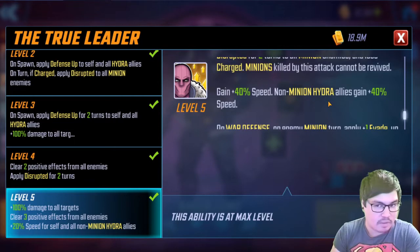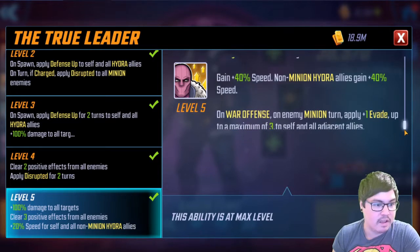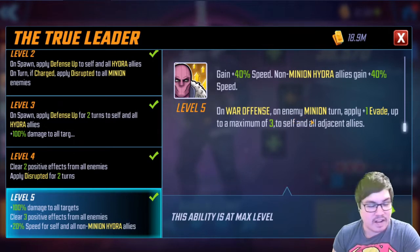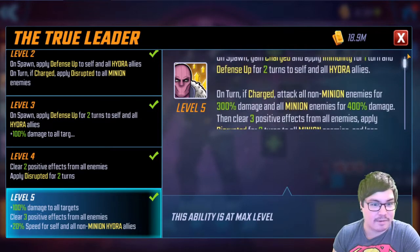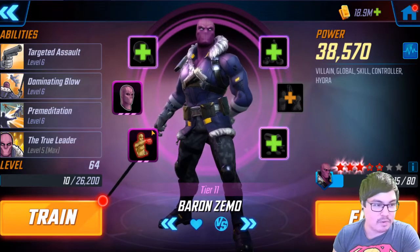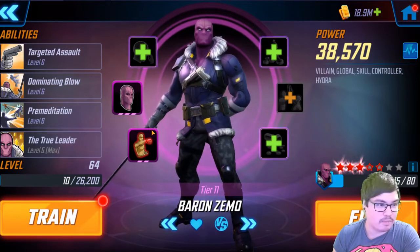The level five upgrade gives 40 speed — it was 20 before. Non-minion Hydra allies also gain that 40 speed, so if you're using him with the proper reworked team they're getting tons of speed. On war offense, on enemy minion turn, apply one evade — up to a maximum of three — to self and all adjacent allies. Who he's positioned next to is going to be really important on war offense. This is just a really bonkers passive and I can't wait to try it out.